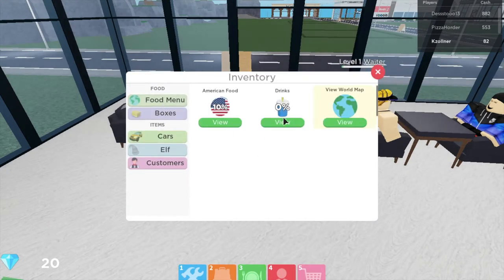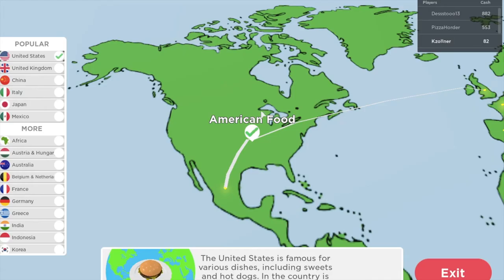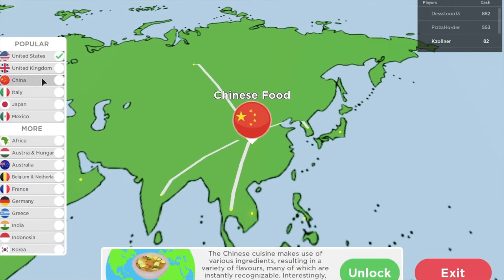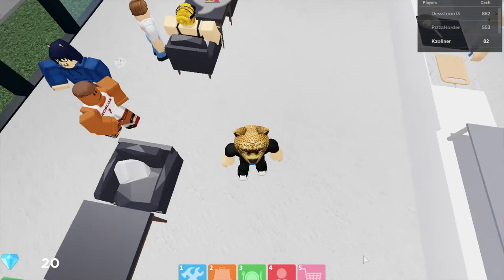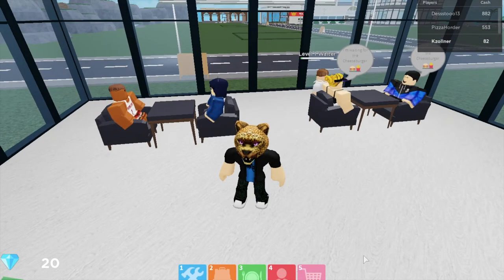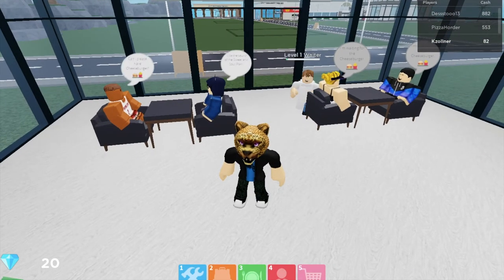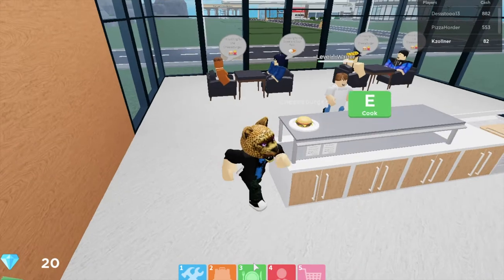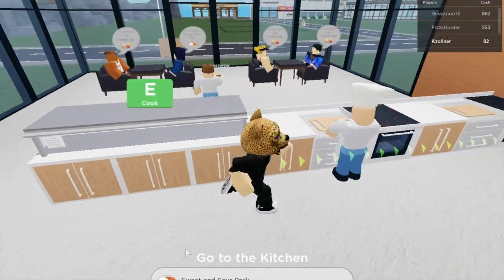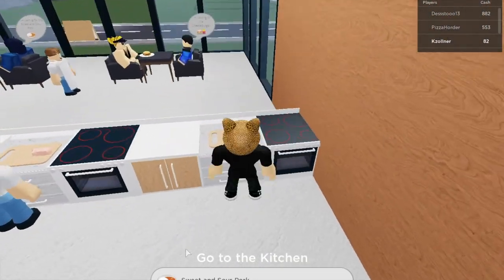Inventory food menu — American food. I want to get Chinese food. Okay, so now I got Chinese food. Oh, she's getting a Chinese order. I'm waiting for the sweet and sour pork — I'll actually get that. Yeah, I want to make the sweet and sour pork.